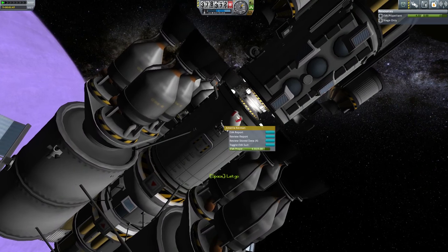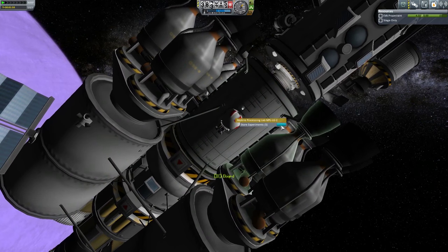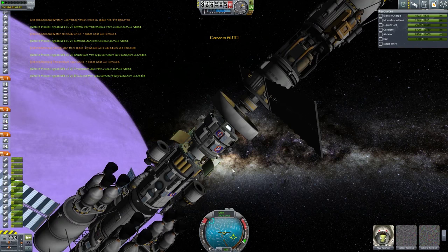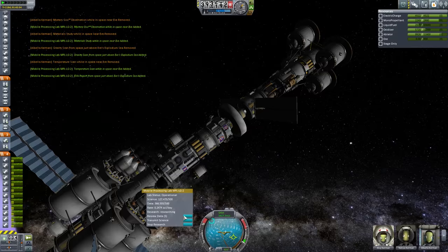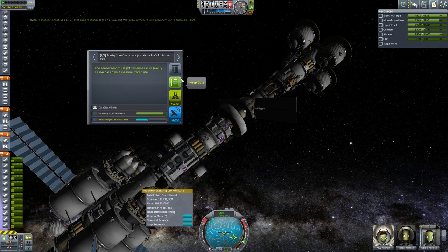We're holding on to this because we are in space right now. We do have all these things - we can actually go in and store experiments. Now we have all these material-based things again. Let's look at our stored science currently in here - review the data. We can send this to the mobile lab to process. We're going to run out of room for data pretty soon. The material bay - that's pretty valuable science, not as high as some other places.